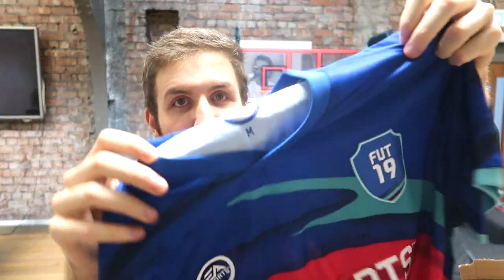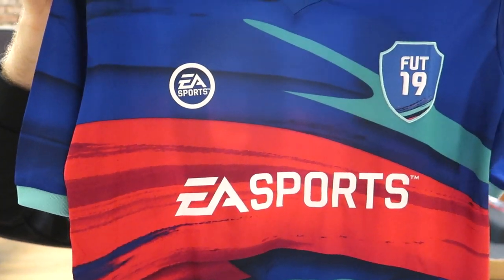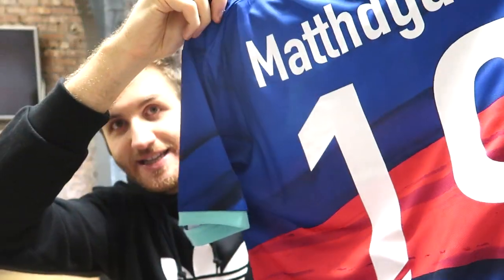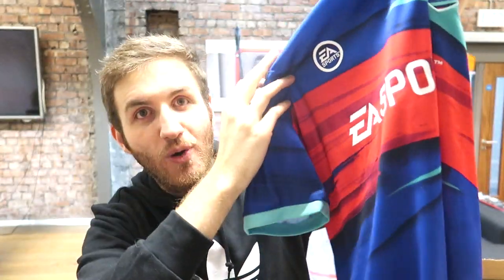Finally in the box we have a very own footy shirt in the right size — that is amazing! With my YouTube name on the back as well, FIFA 19, number 19 — that is very cool. This is going right in the collection. That was the first real life pack: FIFA 19 copy, footy shirt, the FIFA 19 letter with the PS4 code inside. Thank you to EA for sending this package — really cool. And the controller, which is brilliant.